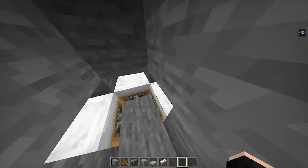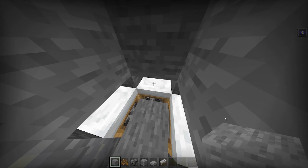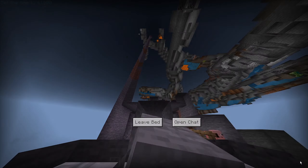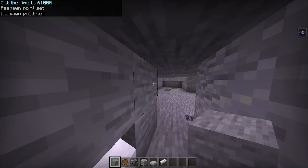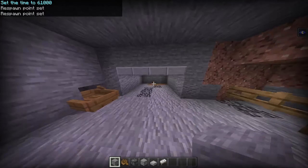This next one is pretty easy — all you have to do is have three beds, though it works with fewer. Make sure it is nighttime, then sleep in the bed and you can see through the walls. This is good if you have friends — you can all sleep in beds and call out where things are.